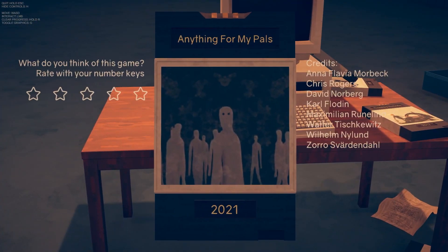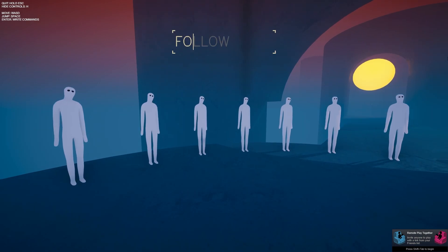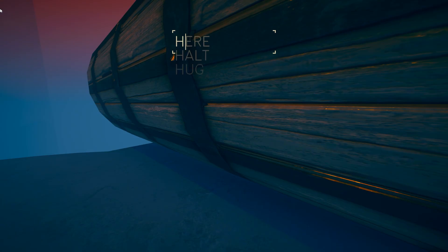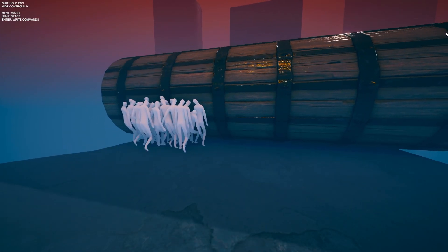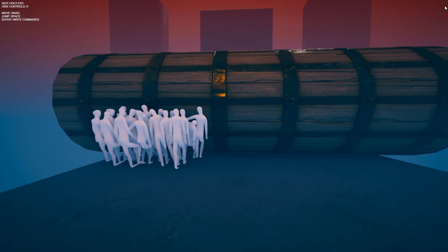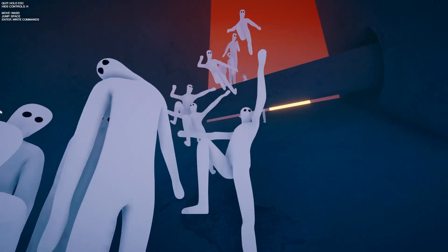Next up we have Anything for My Pals — an honestly quite creepy one. The concept being tested here was a commands mechanic. You can type a command and your pals will follow that command. Typing a letter will show you the available commands so you don't get confused by what you can and can't get them to do. The aim is to get your pals to complete puzzles or help you move forward, like moving a log or opening doors. The concept does limit what you can do and ultimately is just you watching them do something for you as you kind of stand around. The most engaging part was trying to not get them to die, which completely ignores the commands, so I can see why it didn't make it past the prototype phase.